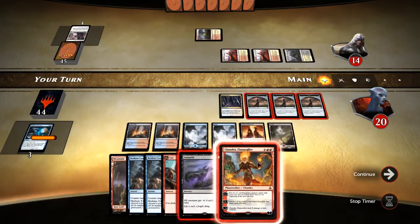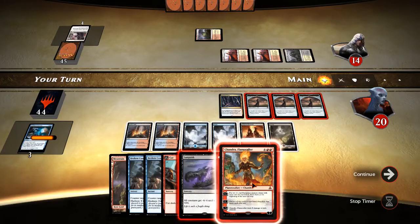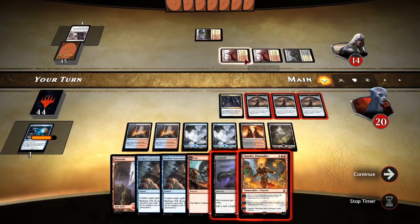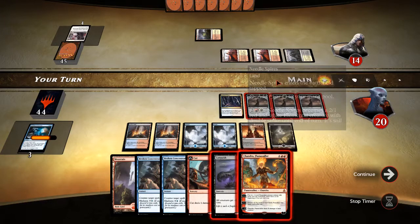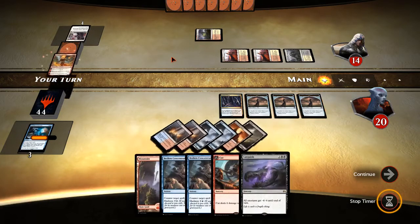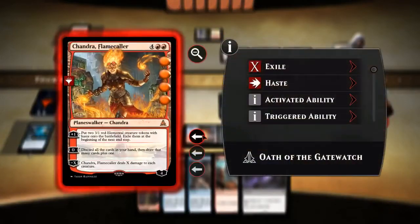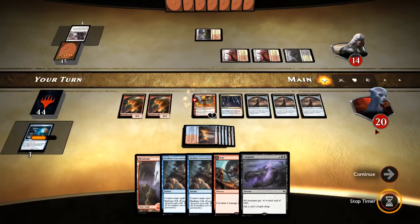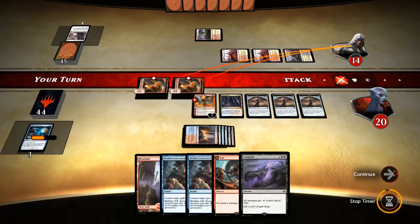From Fevered Visions — do we Chandra or not Chandra? I feel like they've probably got another Planeswalker. What do they have in Mardu colors — Nahiri maybe? I almost feel like it's better to keep these Broken Concentrations open, but we've got them at 14. If we put Chandra out, we can get them to 8, so let's just go ahead and do that. Even if they put out Nahiri or something, that's fine. If they can't get rid of Chandra, they're dead this next turn from Fevered Visions and the two Elementals.